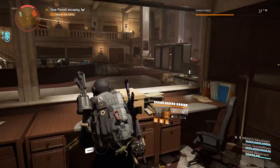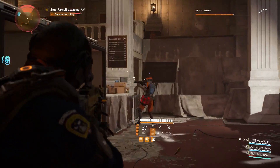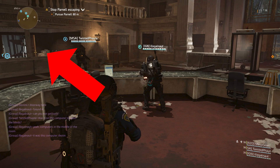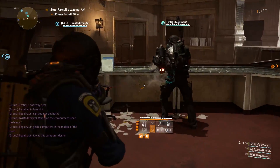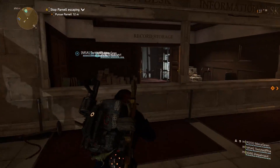Once you have the key, advance to the next enemy encounter located in the security section of the building and clear the room. If you're in the center of this area once it's clear, looking towards the exit, you'll see a locked window to your left. This is what the Judge's Key can be used to open. To open that room, stay in the center of the room, insert the key into the monitor seen in the center, and it should open.